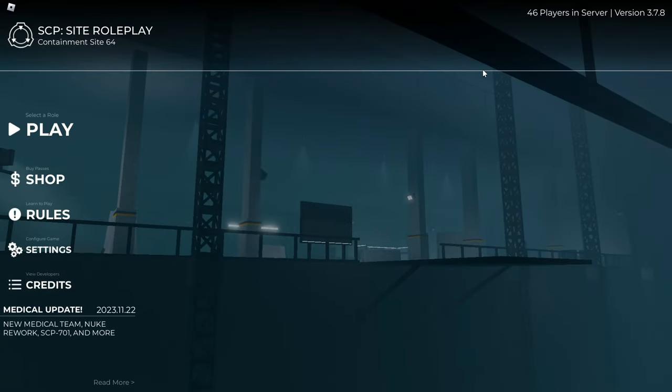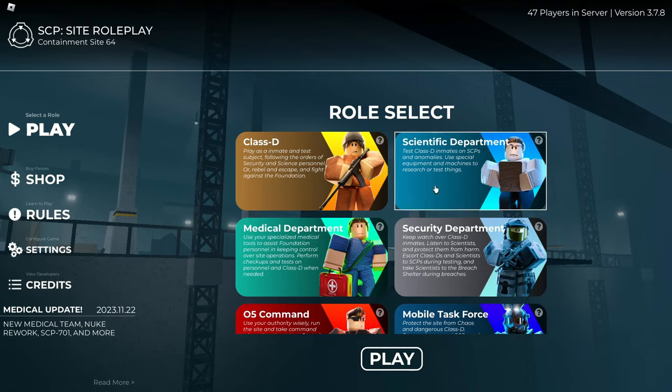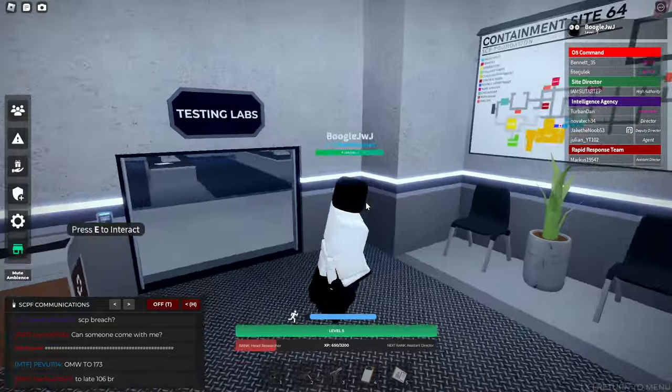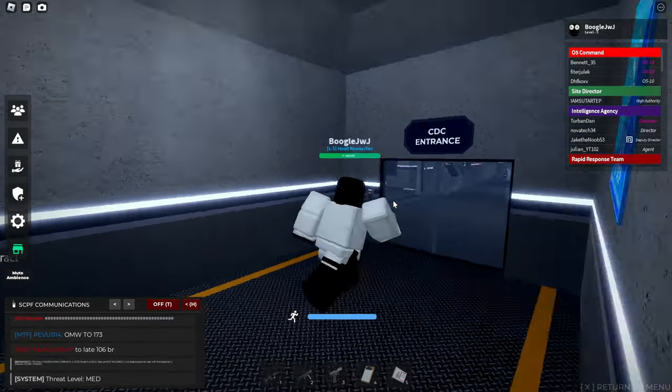We are here in SCP Site Roleplay. Let's go to the play button over here. I think the best team to actually join is Scientific Department, reason being because I didn't literally conduct a test myself. Maybe bring some Class Ds along or something. It's been a while since I played this SCP Site Roleplay game. Threat level is now medium, so I don't think we can really test in this game.